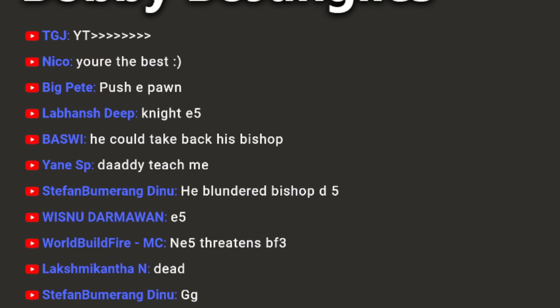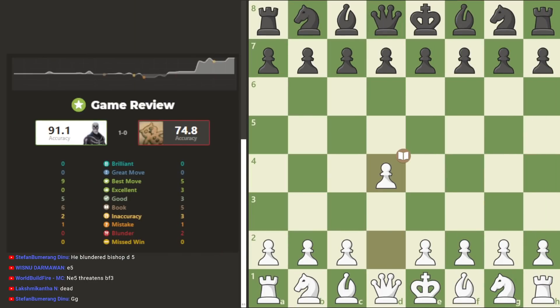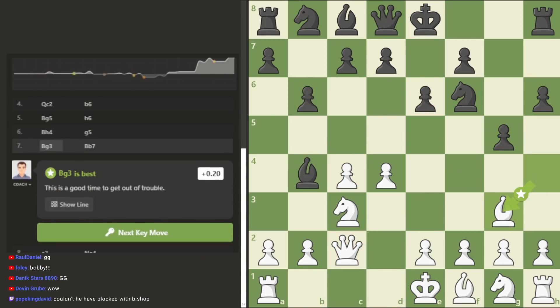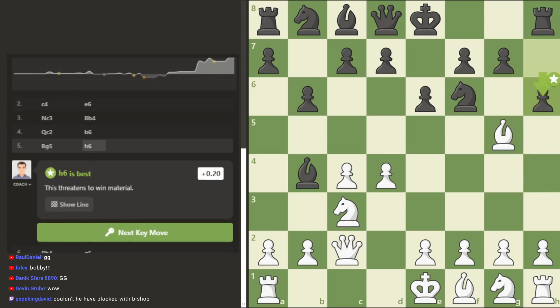Loading up the analysis — 91, what a game. Perfect Queen's Gambit Declined. See this weakening here — he does this so early, and this ends up being the weakness that I exploit to win the game.